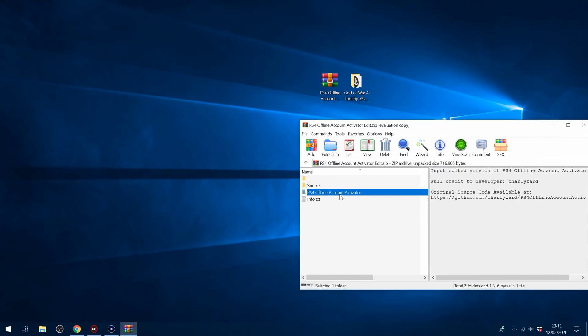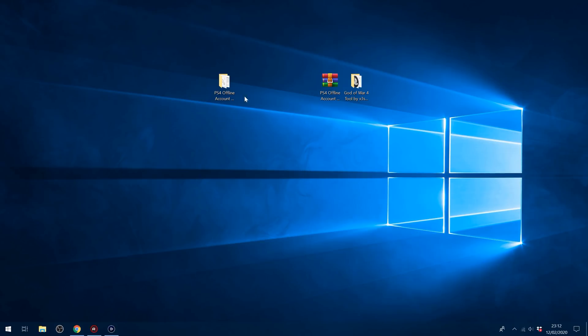So if you download the edited version I'll put in the description, you just extract the PS4 offline account activator to your computer. From there, we're going to need to get a PSN account ID, and there are two ways that you can do this.